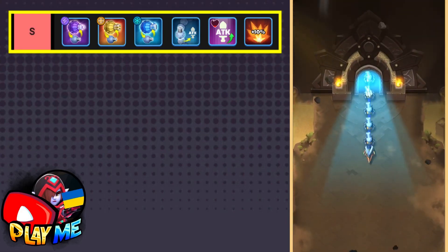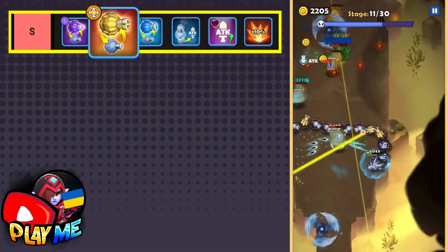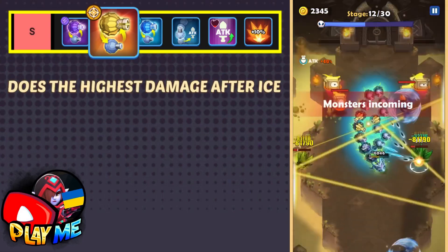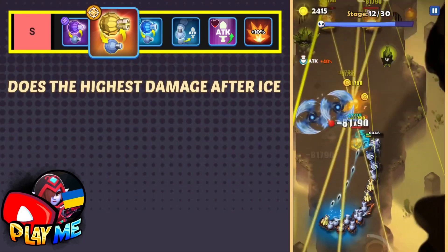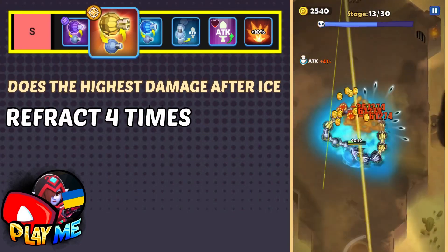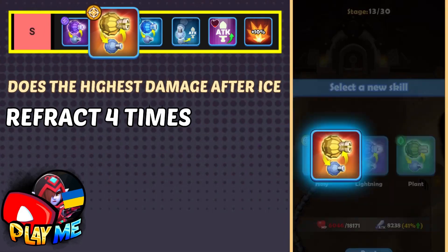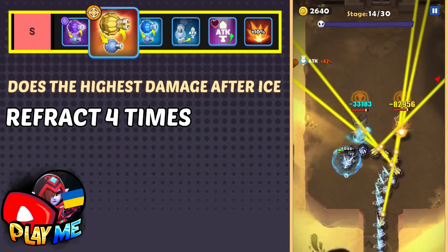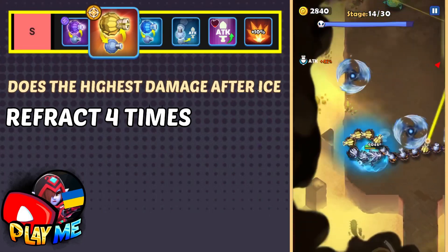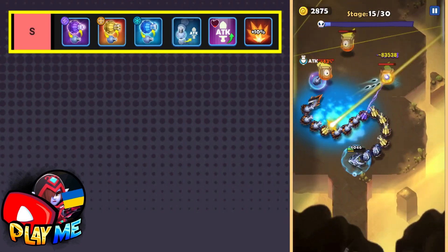Some of you may not agree with me about holy, but let me explain why I put it as S-grade. Holy is not doing the highest damage like ice, but at three crowns it does 10x damage of your attack. While ice pillar does damage to only one enemy, holy skill refracts four times, so it can hit many enemies or hit one enemy multiple times. Plus it penetrates walls and enemies. This skill is better than lightning when you're fighting the final boss because you deal hard damage to him.